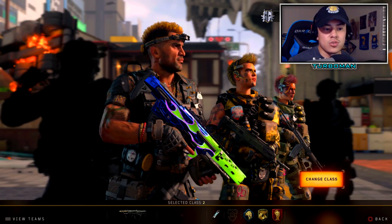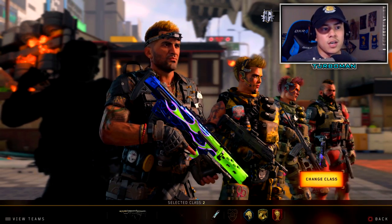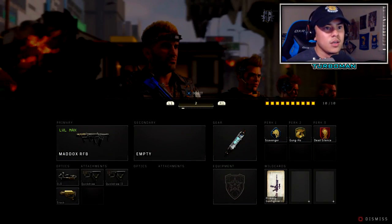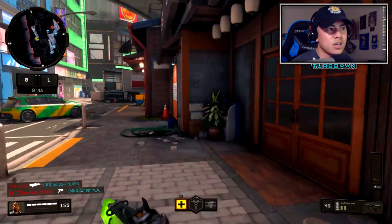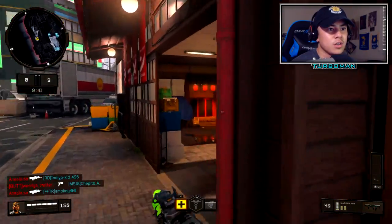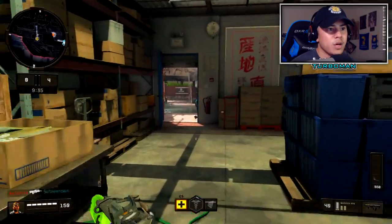That's why a lot of pros use the Maddox. Here's the class setup again. With the Maddox, you don't really want to keep your engagements at long range — you want to try and keep it close, that's where you melt enemies the most.